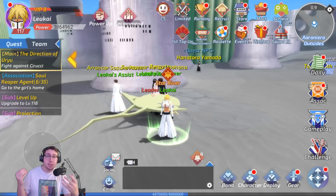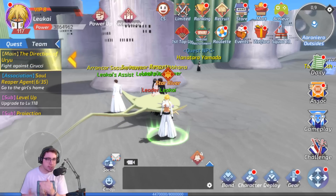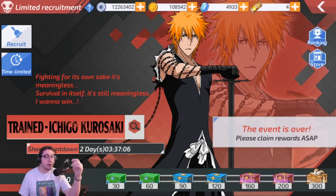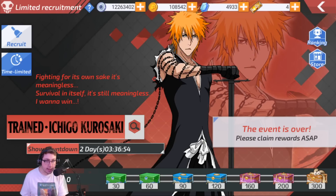The way this game works, if you haven't seen it before, is they'll drop banners pretty much once a week or once every couple of weeks. It's a very fragment-based system, so for example, this Dongai Ichigo — you would get him off of pulling up until 160 on the boxes to get guaranteed fragments to be able to get a full copy of him. So it's a very slow progression game.